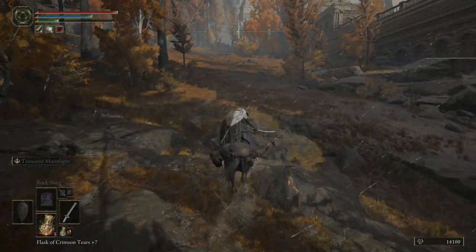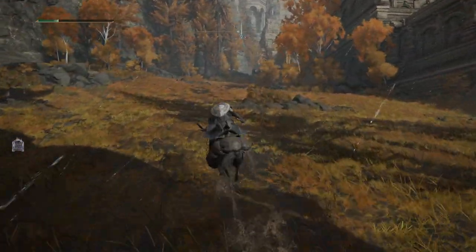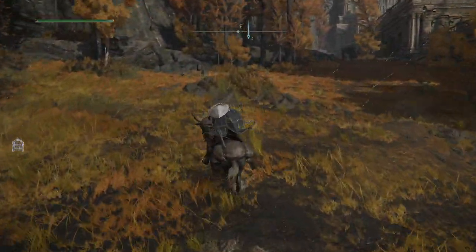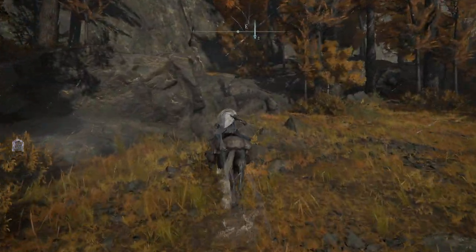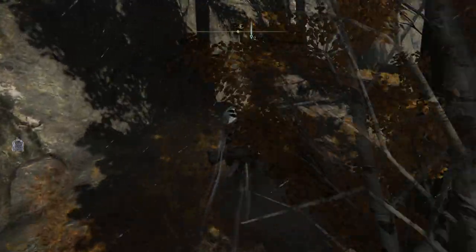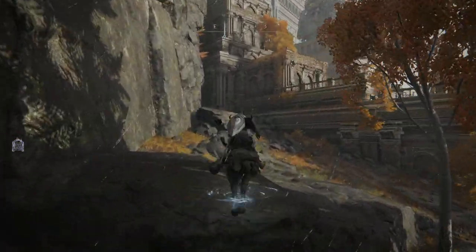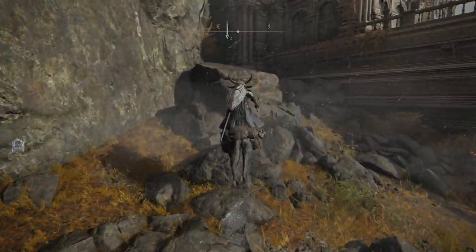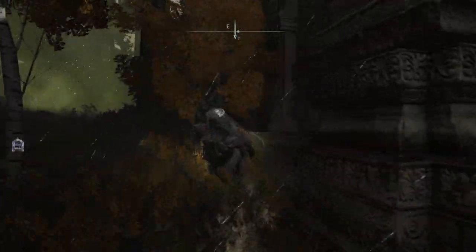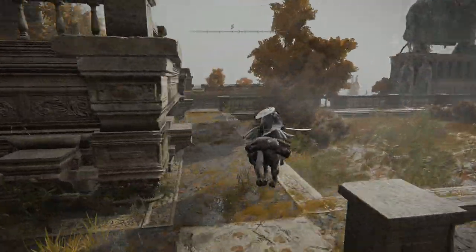We're just going to run up this left hand side. The reason for that is because the middle is full of a load of crap that is just going to really mess our day. We still have to get past the rune bear this way, but if we just stick to the side it isn't going to bother us all that much. The cave should be visible in a second now — there it is, right there, where that big poison thing is. I'm going to try not to get poisoned, that would probably be a big disadvantage for us.